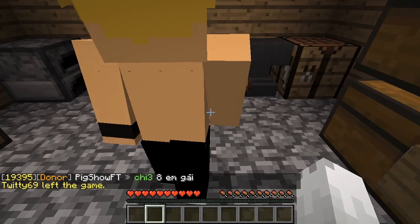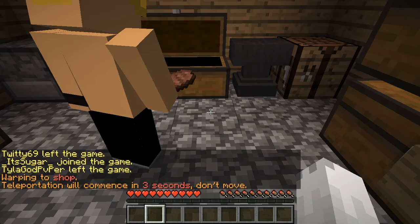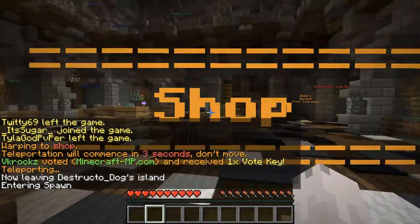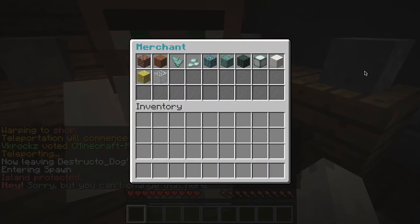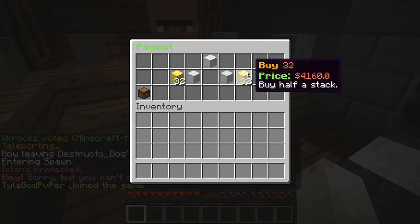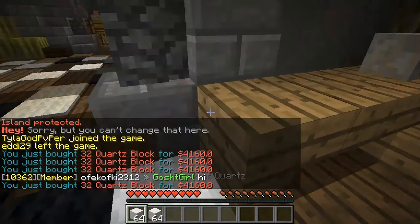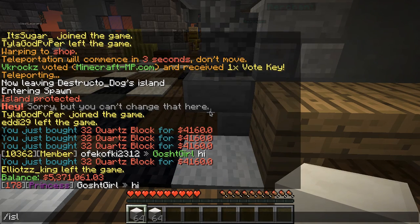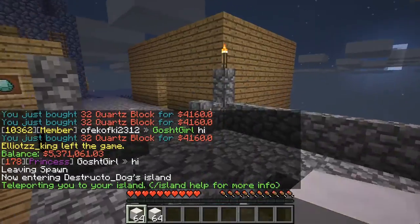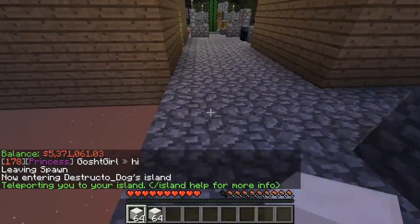I need to buy quartz. Is there quartz at the shop? Yeah, it's really expensive though. We have quartz. I'm gonna make the blaze spawner out of quartz. It's 32 for 4,000 — I just bought two stacks. We're just throwing money away all willy-nilly.